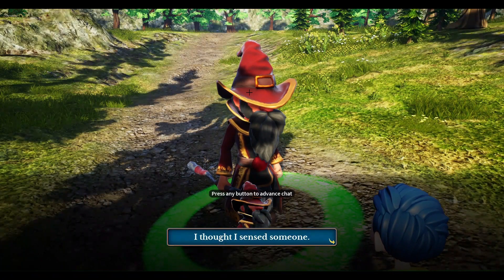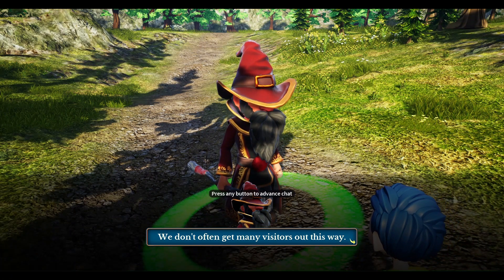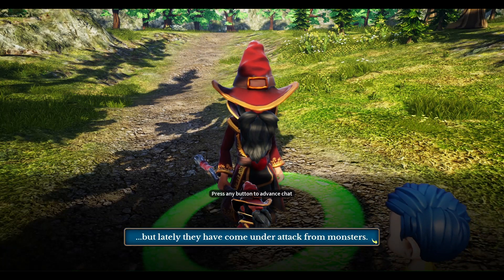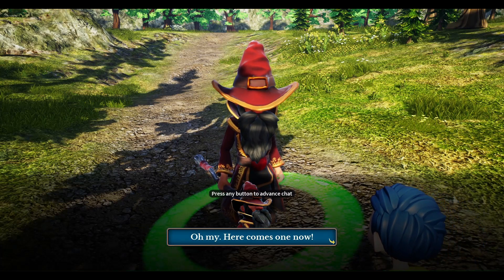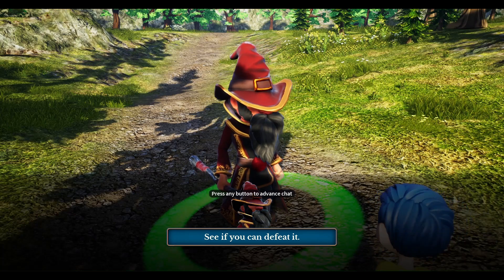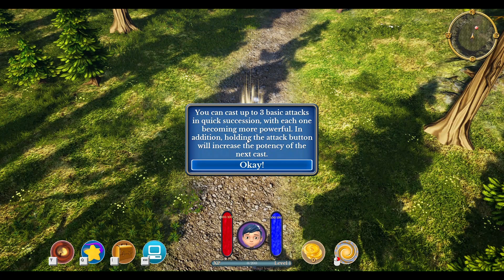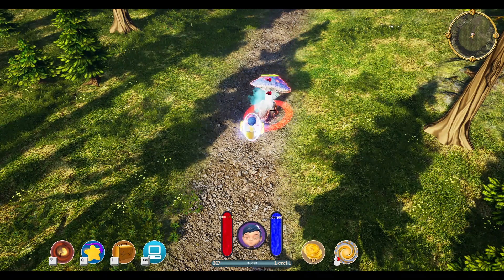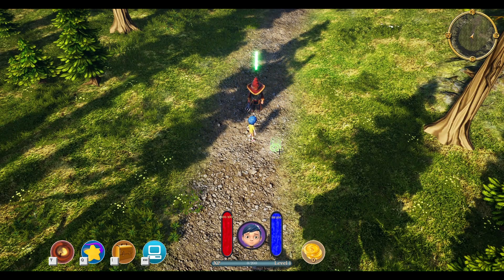The wizard says: 'I thought I sensed someone. We don't get many visitors out this way. Have you come to help us? These lands used to be peaceful, but lately they have come under attack from monsters. See if you can defeat it.' The ward of protection is going to make sure we don't take any damage. You can cast up to three basic attacks in quick succession, with each one becoming more powerful. Holding the attack button will increase the potency of the next cast. The monster is coming — go ahead and start firing with our right button. We're going to do some strong attacks here. When that finishes recharging, the strong attacks really do a great number on him.